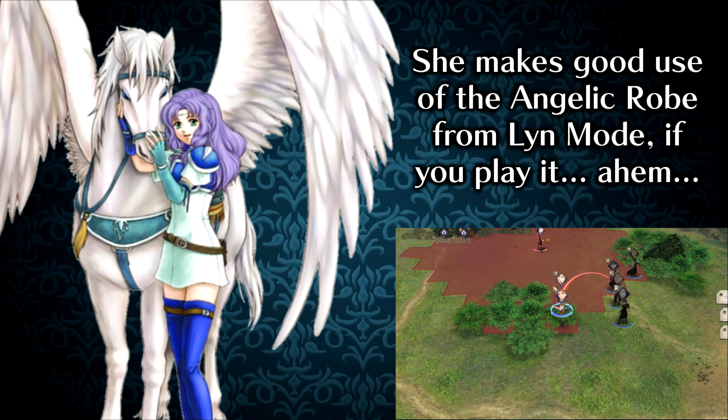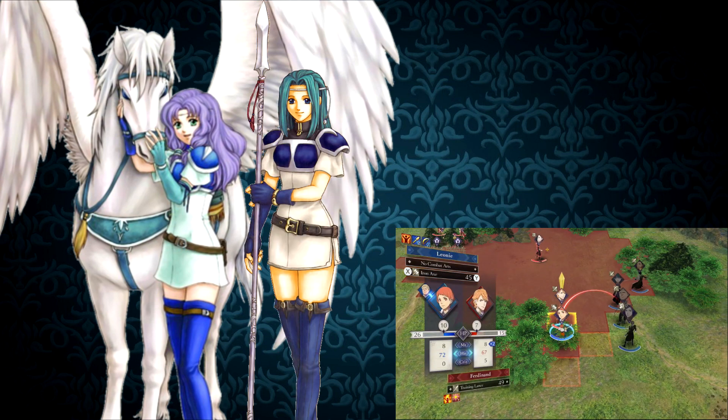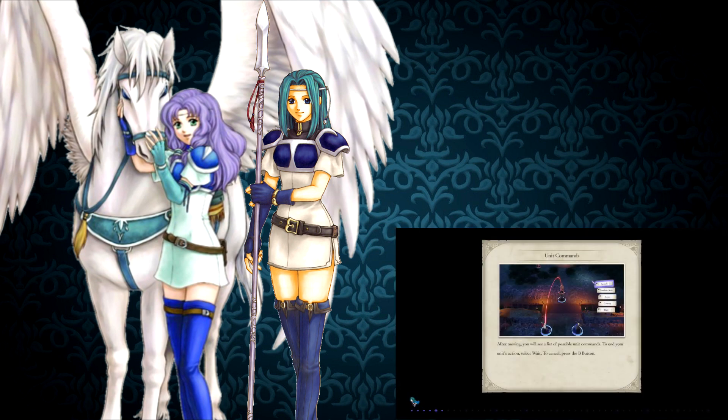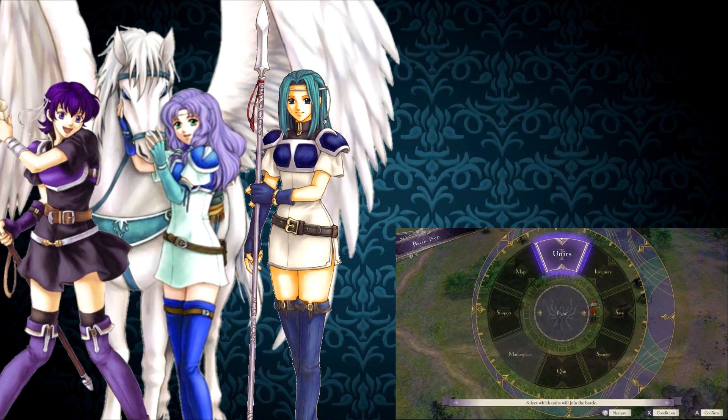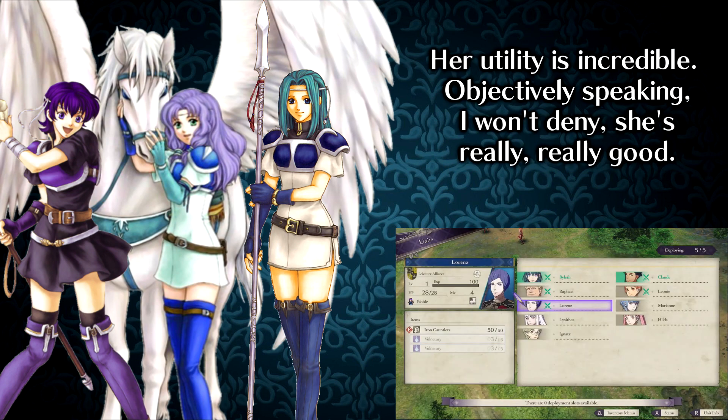Without Lyn Mode, she joins at level one, she's got really bad stats, it's hard to feed her kills because of those stats, and you get another flyer with much better stats shortly after. Comparing units because they have the same class is nothing but stupid, but it's important to note here because in Hector Hard Mode — the hardest difficulty mode, and therefore the one that we're using to judge this — your unit slots are very limited. Pegasus utility is nice, but I feel like Fiora and even Farina are enough. I get more enjoyment out of using them.